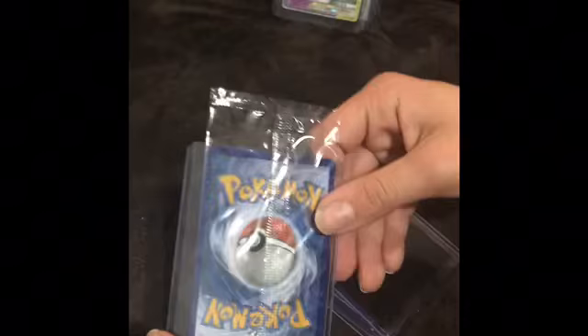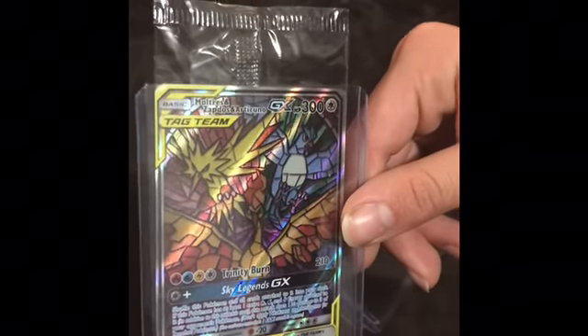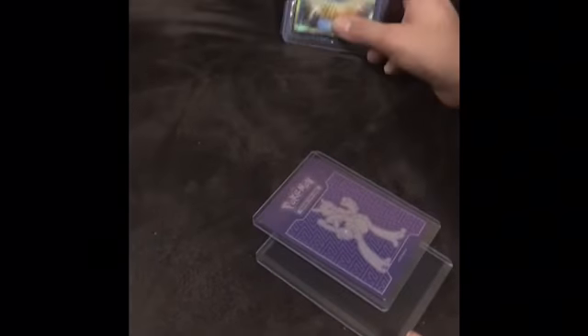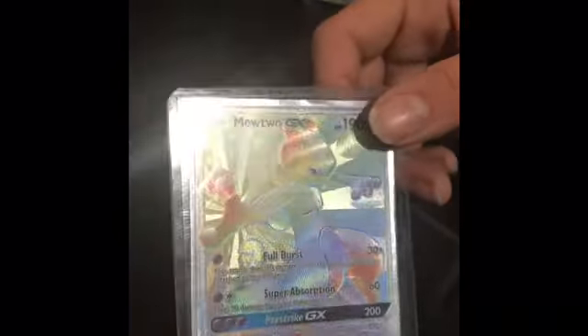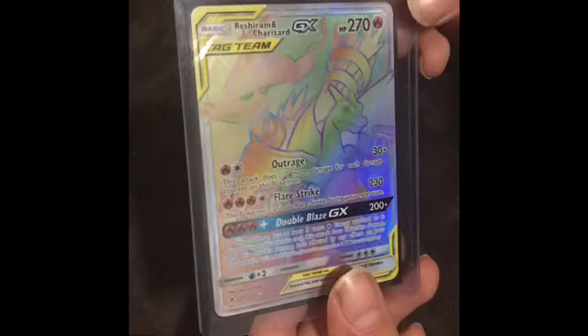Pikachu and Zekrom, and also Mewtwo and Mew — it's $40. You guys already know what this is — it's the bird trio from the Elite Trainer boxes, it's a beauty. Top three: Secret Rare Ultra Ball — in decent condition, like an eight or a nine, maybe a seven. Rainbow Rare Mewtwo. And the most famous of all — Reshizard, $400 card.